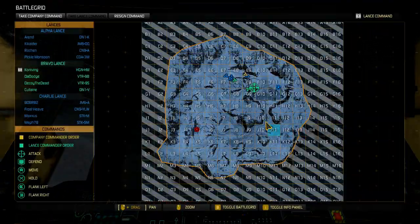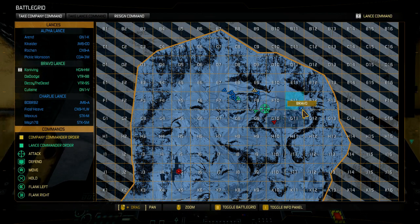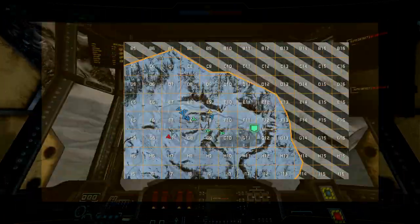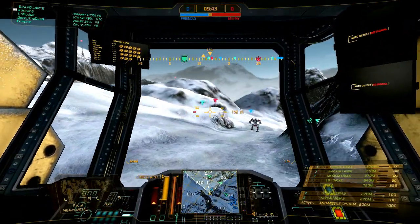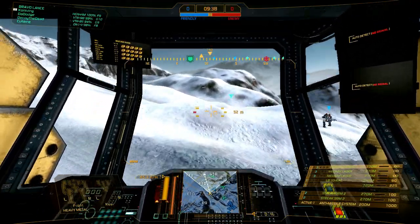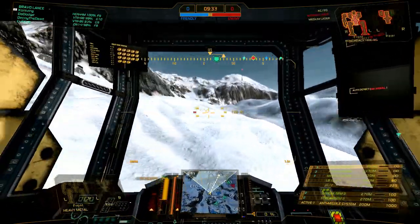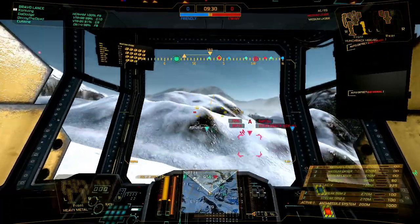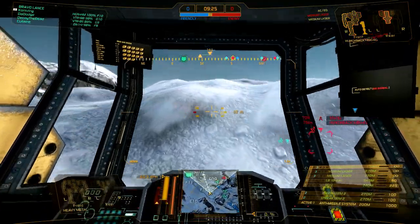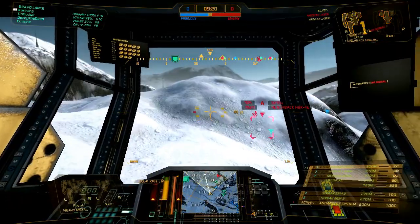I am going to get moving towards where I gave that last order. Now I'm going to give a defend order at our base because we know exactly where they are going. On this interface at the top you can see that little defense shield I put up — that tells you exactly where that order is. Unfortunately, I can't give more than one order, which sucks.